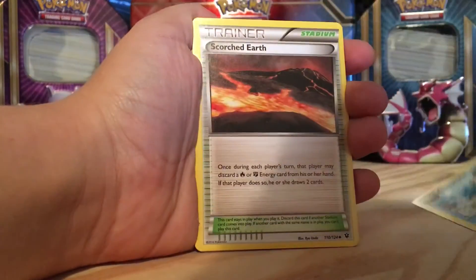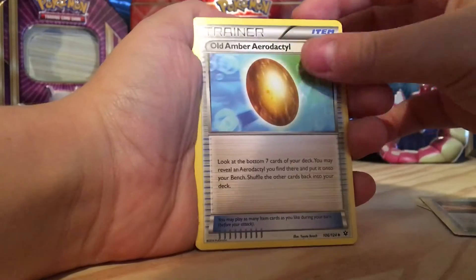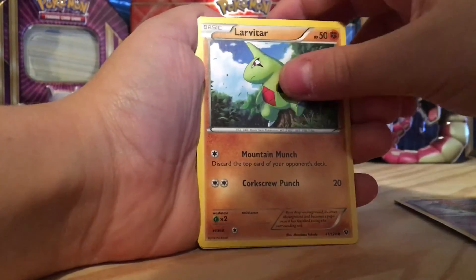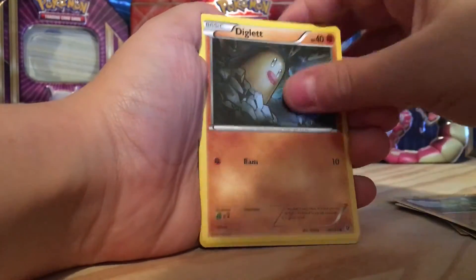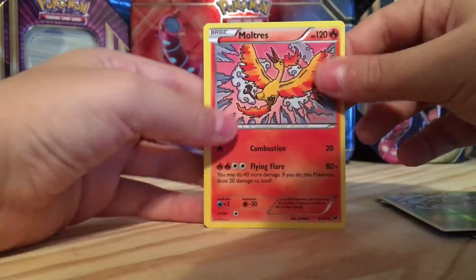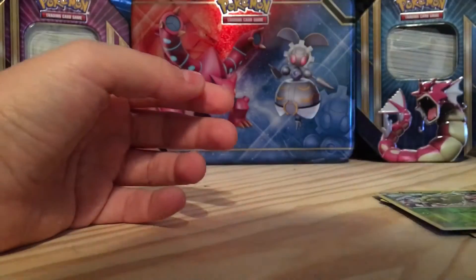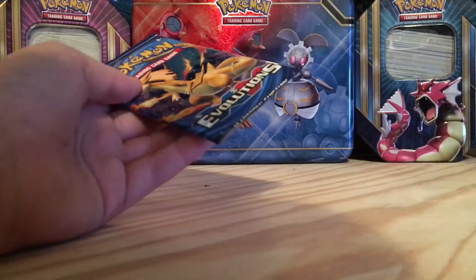From the Evolutions pack: Omanyte, Scorched Earth, Old Amber, Aerodactyl, Corbat, Koffing, Spearow, Lapras, Dodrio, Drowzee, and Moltres. I actually don't see Moltres very often, if it's holo at least — that card's pretty good. I'm going to be saving the Evolutions codes for the end of some of my videos, because it's the newest pack out right now.